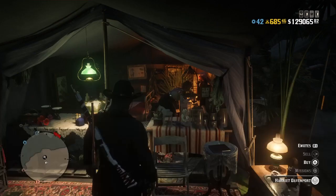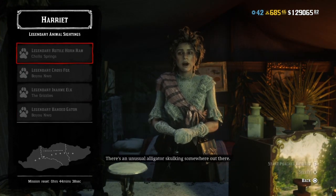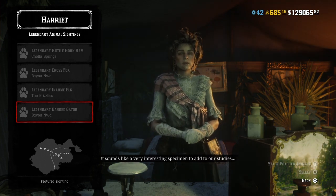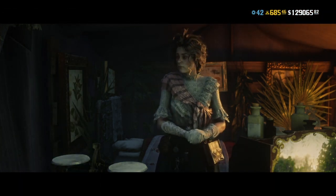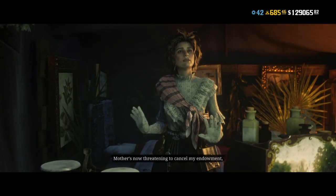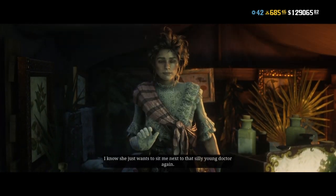First, you want to go to Harriet and select missions. If the missions are grayed out, that means your Naturalist role isn't level five yet. Next, on the legendary animal sightings menu, you'll want to select the biggest animal on the list. This works best with the bison, but if the bison isn't on the list, just select a different big animal — that's why I selected the ram.